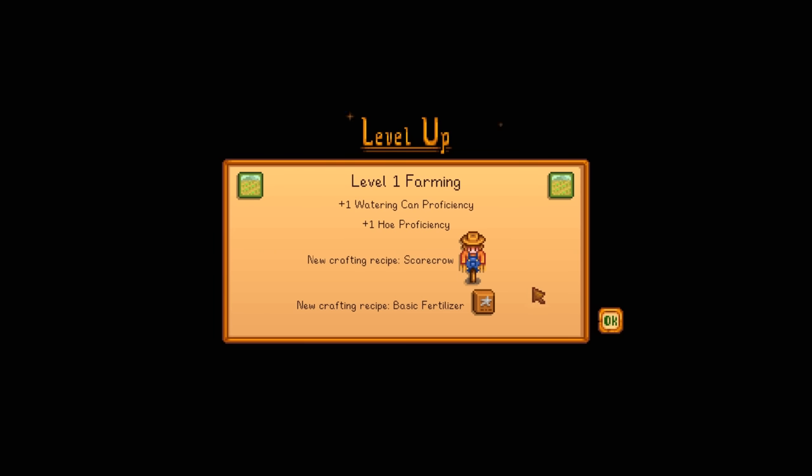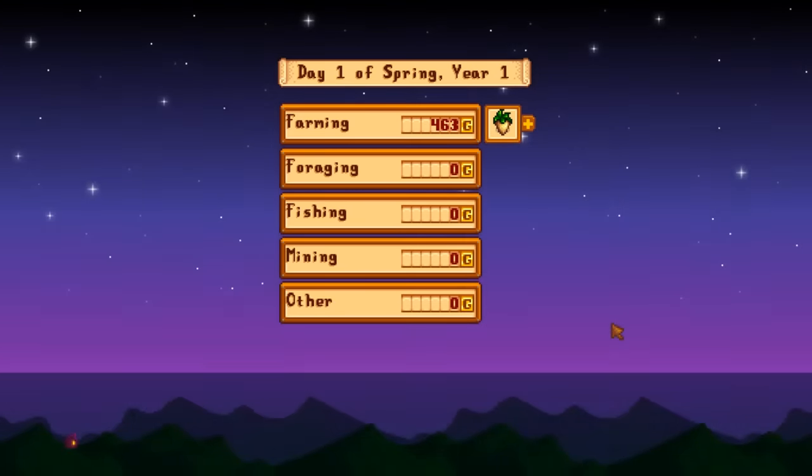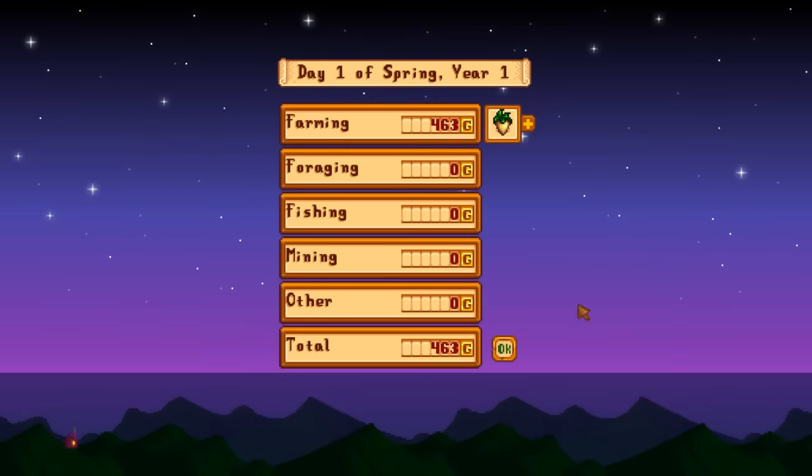These two are very, very important moving forward - I cannot put enough emphasis on them. The scarecrow works very hard for his money. You can pretty much ignore watering can hole proficiency because those don't really make a difference until you're at about level 10 when you don't need them anyway. By the way, those 13 parsnips are worth 463 gold.